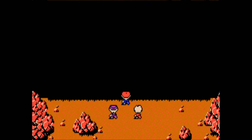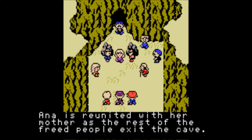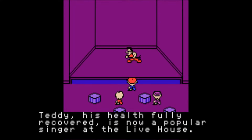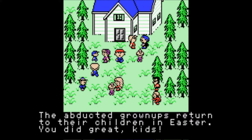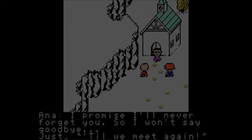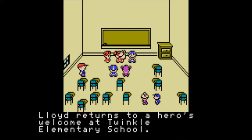Anna is reunited with her mother as the rest of the free people exit the cave. We did good, guys. Teddy — his health fully recovered. Oh, he's alive! And now a popular singer at the live house. I wonder if he joined the Runaway Five. The abducted grown-ups returned to their children in Easter. 'You did great, kids.' They were all abducted. Anna: 'I promise I'll never forget you. I won't say goodbye, just till we meet again.' That was sweet.